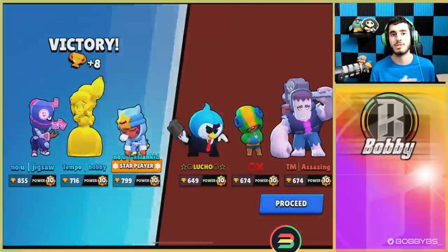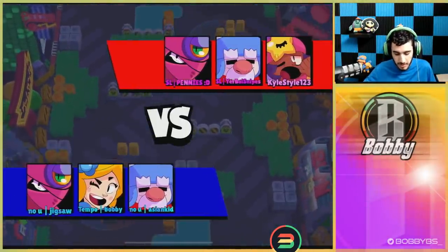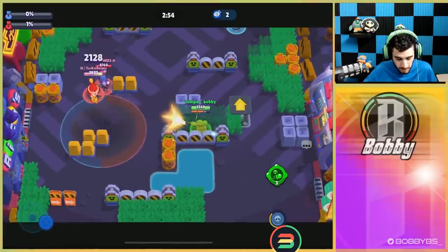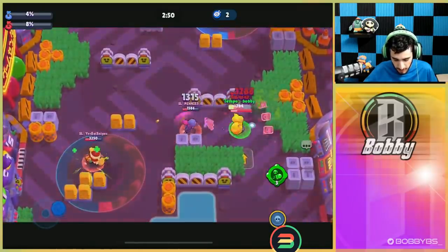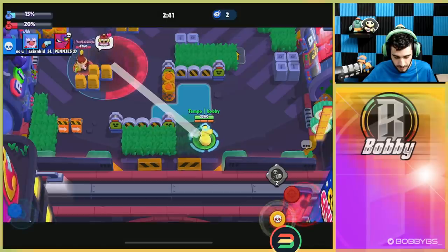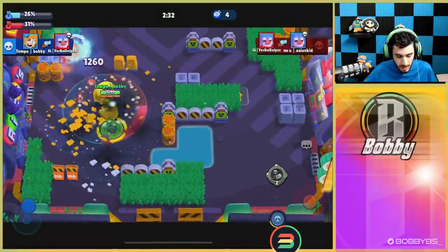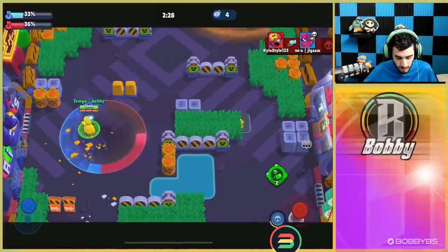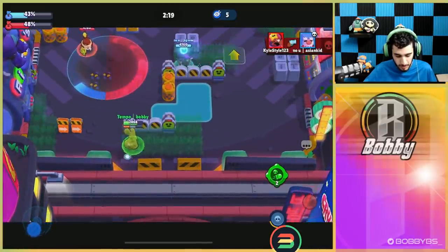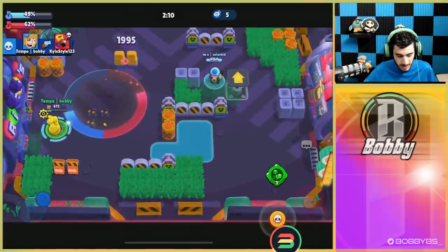That was our last brawl ball game but not our last 3v3 — hopping into a Hot Zone game now. It's a double hot zone map going against Gale, Tara, and someone else. We have the ring closest to their spawn and they have the one closest to ours. I try a crazy shot — no way that was hitting. We hold down this spot pretty well but they have a jump pad. In Hot Zone I feel the other star power might be better, but I use my heat-seeking shot and it's going to 100% hit — get the kill and hold the zone.